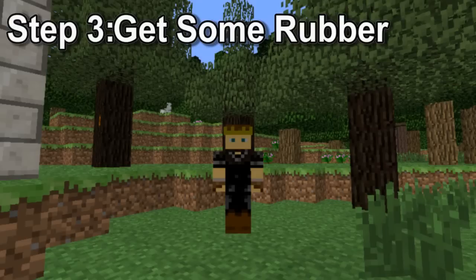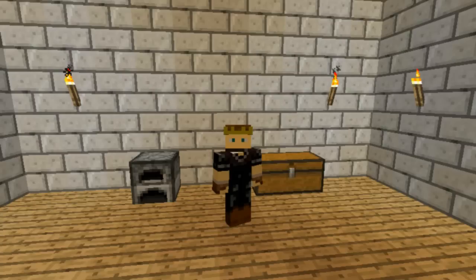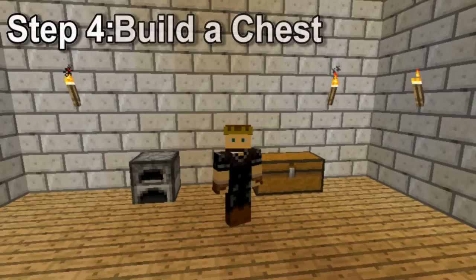You'll also probably want to collect the saplings of the rubber trees so you can start your own orchard near your house, just for ease of use. Step four, build a chest. You're going to need somewhere to store all the materials, so make a double chest, and make sure you put it at least two blocks away from the furnace — that'll make more sense a little later in this video.